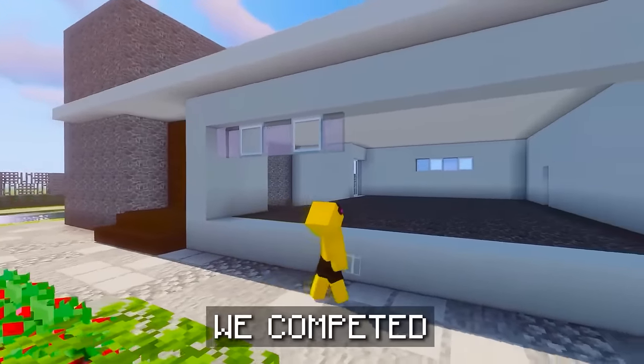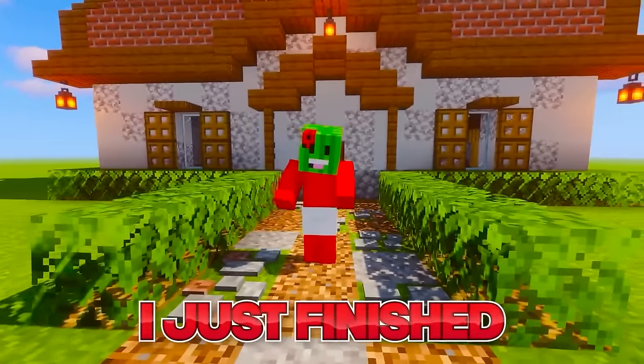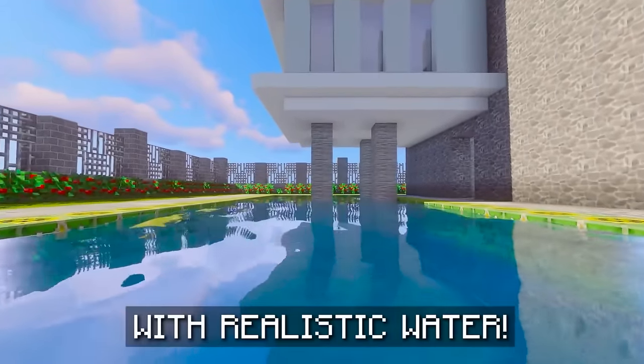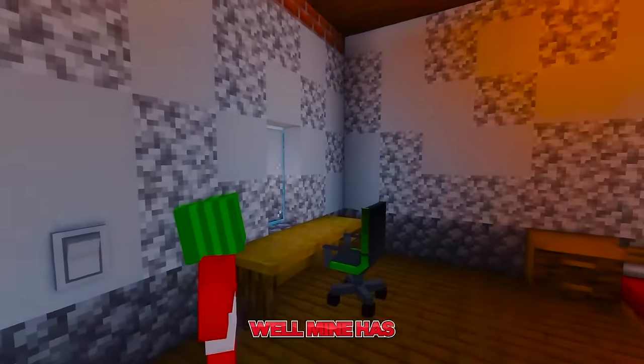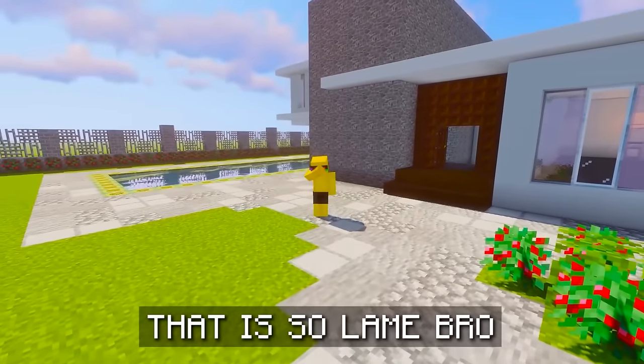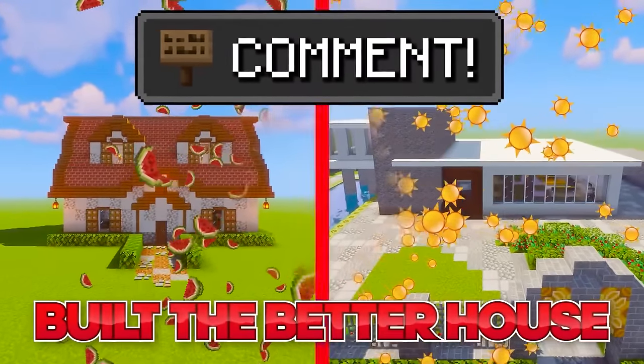Today in Minecraft, we competed to see who could make the most realistic house. I just finished my house. Me too! It has this super fancy swimming pool with realistic water. Oh yeah? Well, mine has realistic working light switches. That is so lame, bro. Goats, tell us in the comments who do you think built the better house.